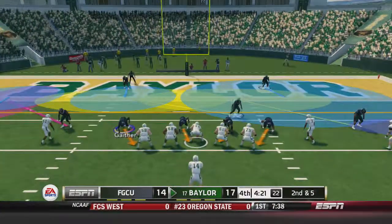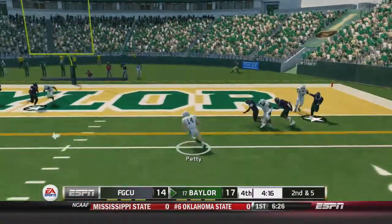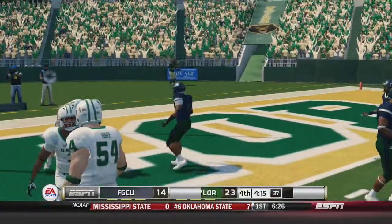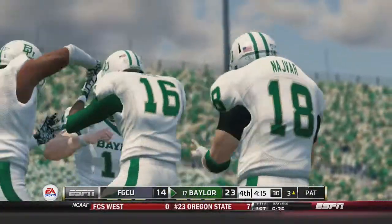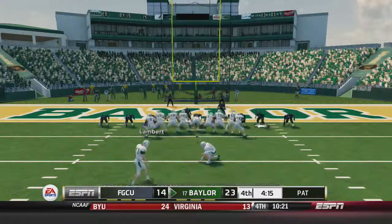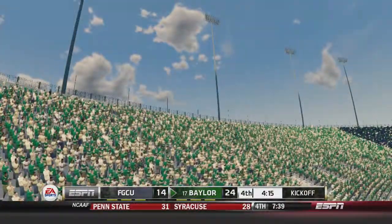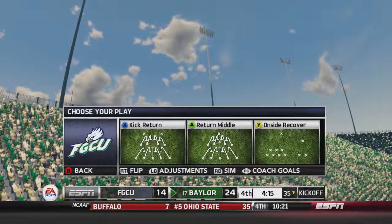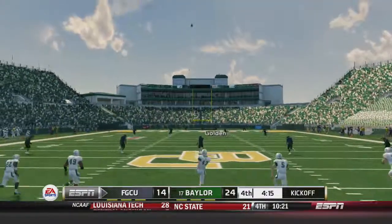Baylor 17. That missed field goal could most definitely loom large. Petty set to take off — he's into the end zone from eight yards out, and Baylor is looking like they'll hold on barring a huge comeback. Florida Gulf Coast played well — I don't think anyone expected them to be down 10 in the fourth quarter with four minutes left, only being out-yarded by 14 yards.